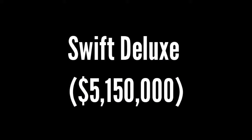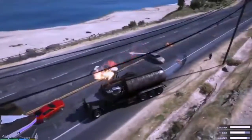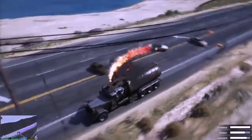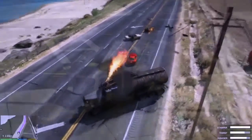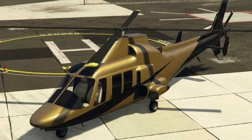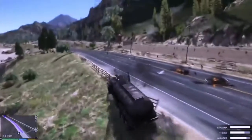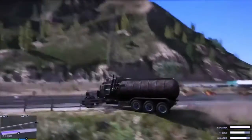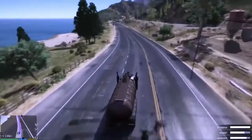Swift Deluxe, $5,150,000. The Swift Deluxe is a good helicopter for what it's worth, but it's overpriced at a hefty $5,150,000. It has good mobility given it's a novelty vehicle. The Swift Deluxe is similar to the Luxor Deluxe in that they both came from the Ill-Gotten Games Part 1 update. Like the Luxor Deluxe, their prices are the exact same between GTA 5 and GTA Online.